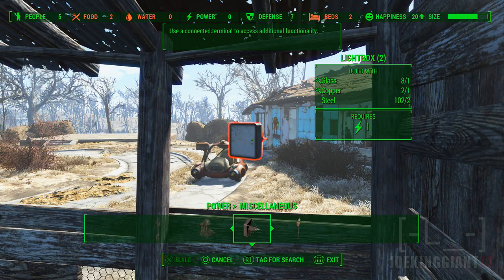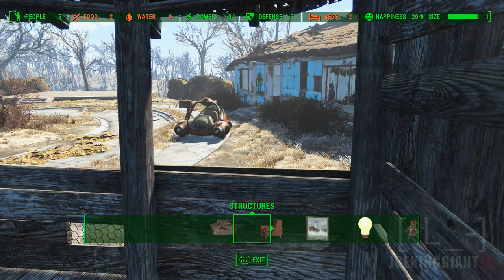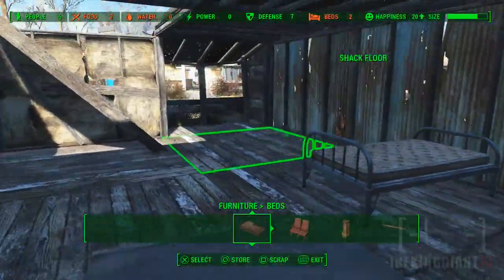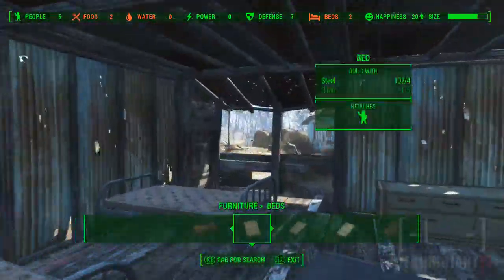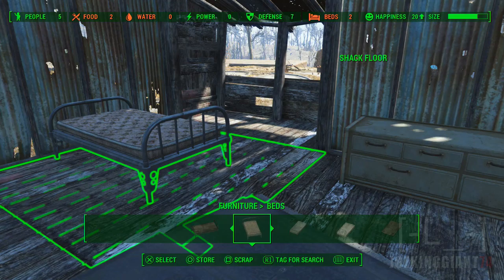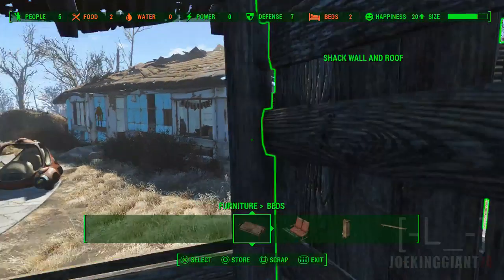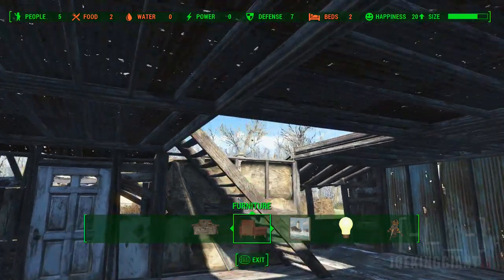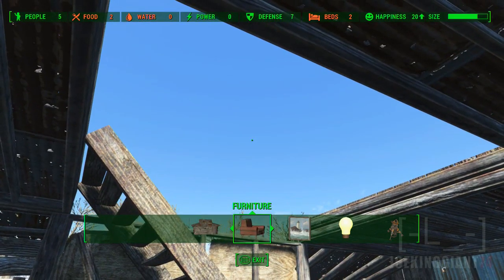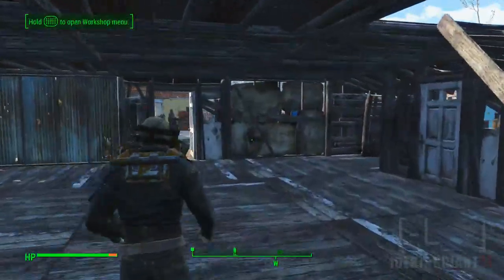Connect to objects, lightbox, powered speaker. We gotta put down more beds. Oh shit, I can't even afford it — that sucks. I need more cloth. Well, I'm gonna leave this house for now. I'm very confused about the controls sometimes. Now we got some beds — people can chill there.